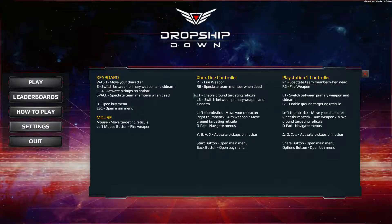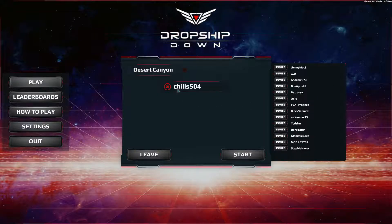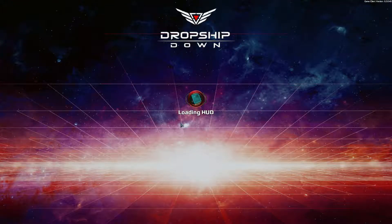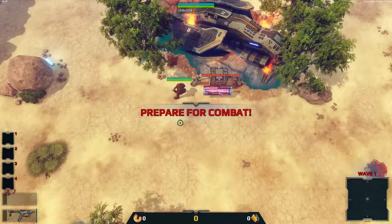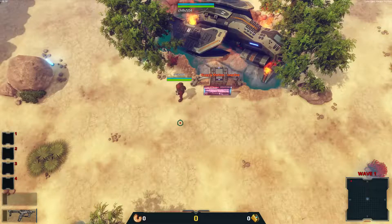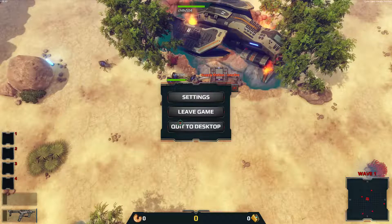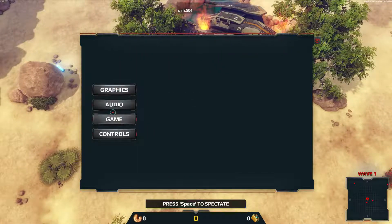I tried changing some of the settings but for some reason it just doesn't want to let me do it. I am using a controller, so for controls — left, right, button triggers, up, down, left, right, circle, square. It's a dual analog top-down shooter. Prepare for combat — okay, so apparently I can't move.